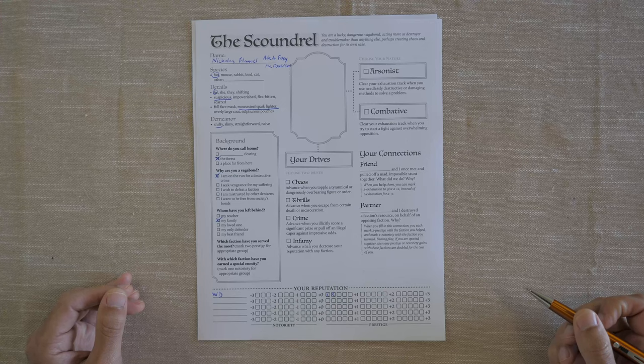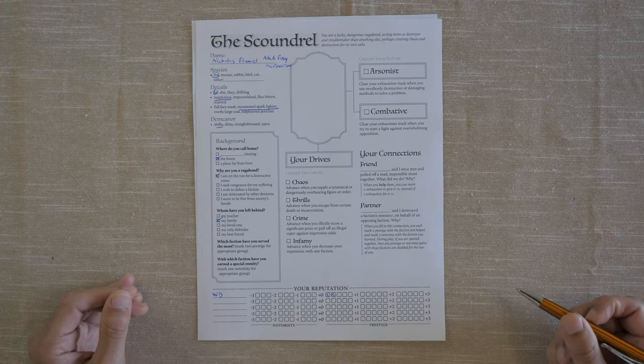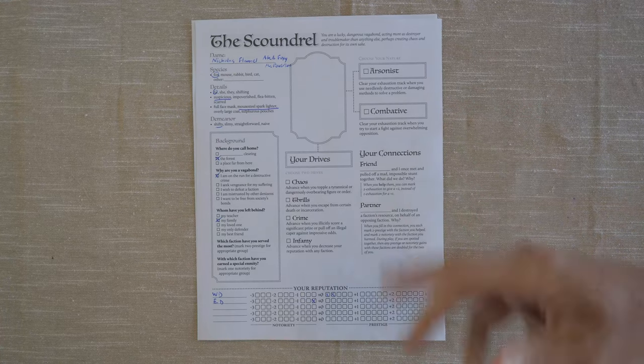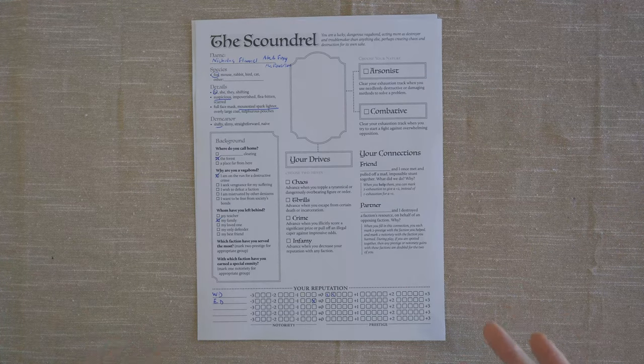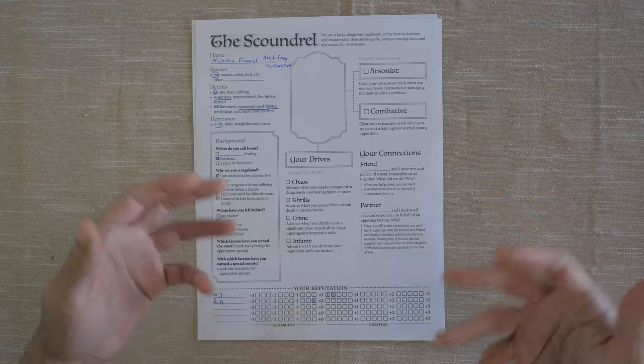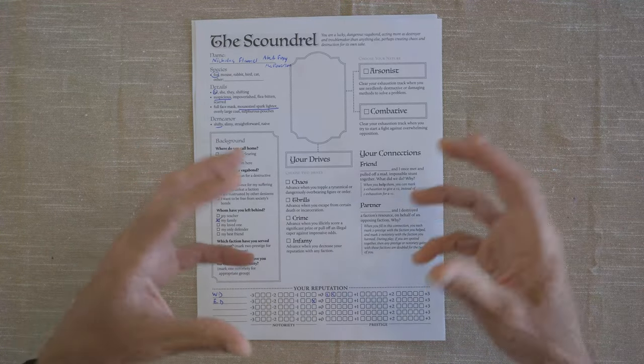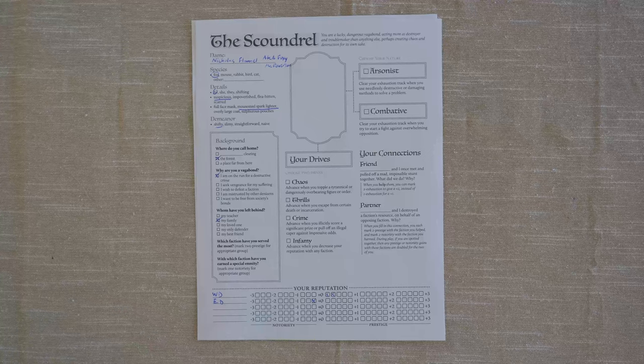With which faction have you earned a special enmity? We're going to mark one notoriety for an appropriate group, and I think the Eerie Dynasty is going to be the one. Our reputation can come into play as we interact with said factions, and of course the entire group also has some sort of a reputation.